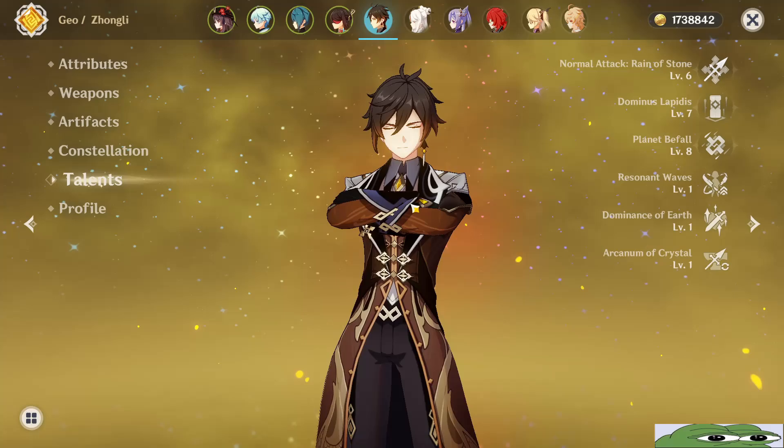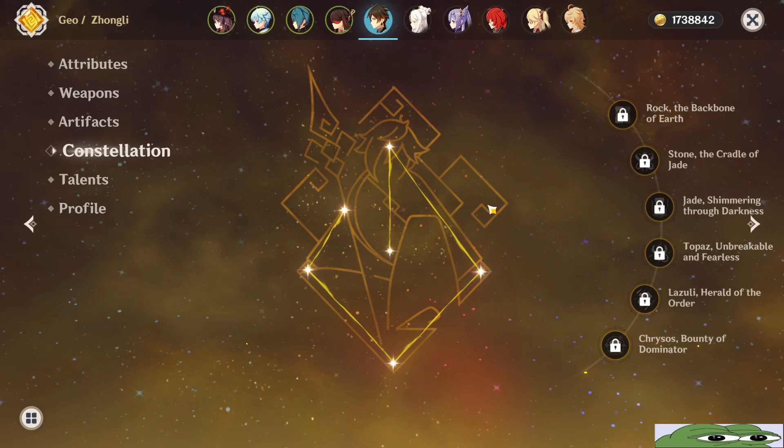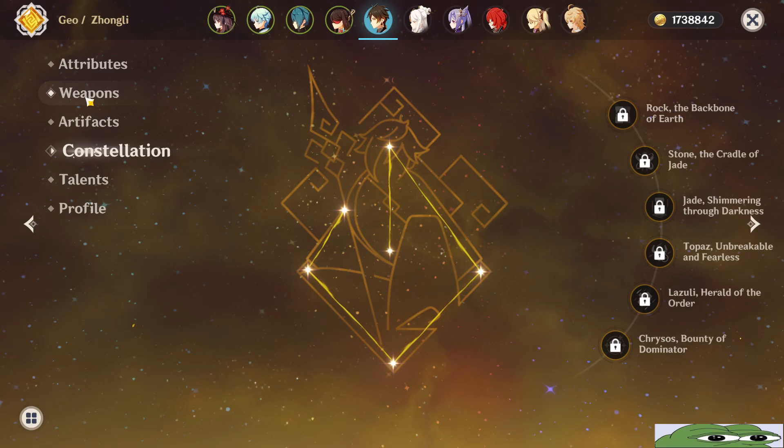Now for the talents, you need to level up your elemental skill and burst to at least level 6 or 8, and of course you can go higher if you want. As for his constellations, he is fine without any, but if you have at least constellation 2, that will be great for co-op and having his shield up all the time.